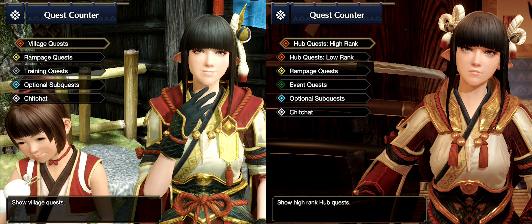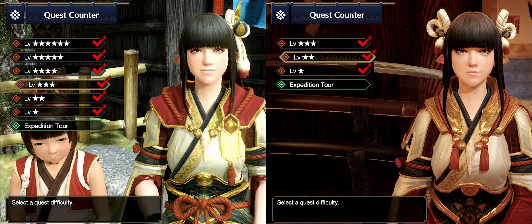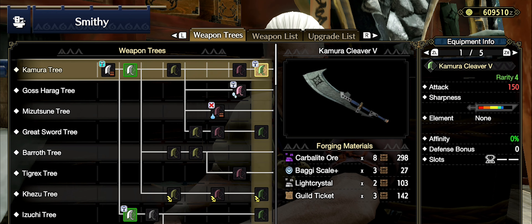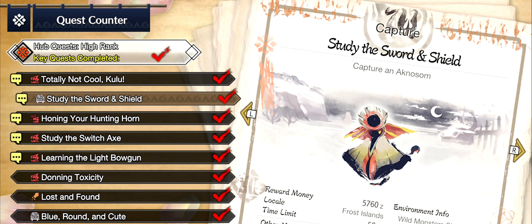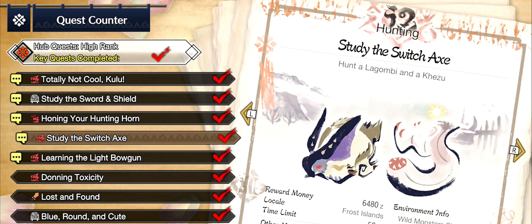There are three tiers to unlock all the Switch Skills. First, you have to unlock three-star Village Quests and two-star Hub Quests — this is done by simply progressing through the story. Second, you have to craft eight variants of the weapon class you have chosen. And third, you have to clear a special quest in the hub specifically for your weapon type. Again, those quests are unlocked by progressing in the story.